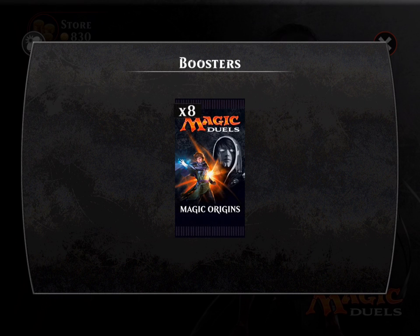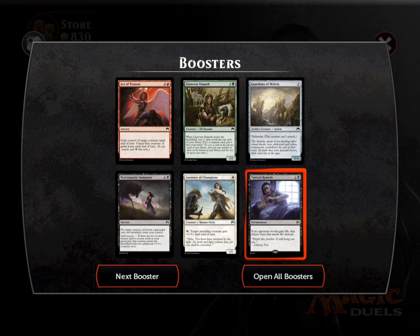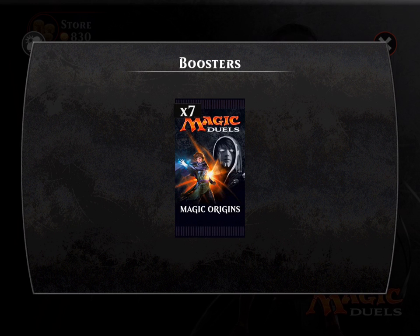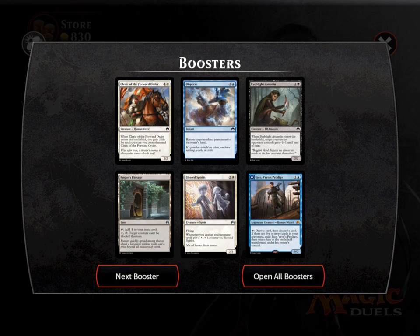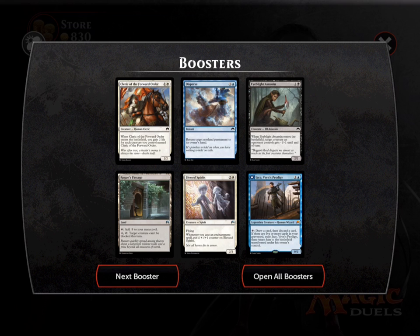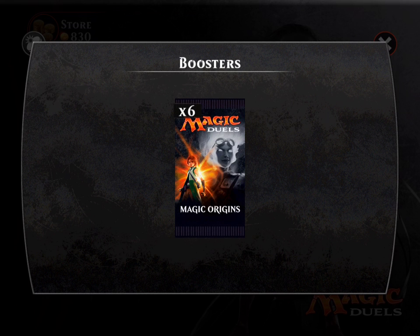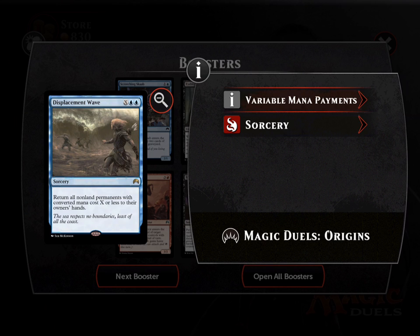We actually have more than eight packs — I'm just going to buy five more after this. We have enough of these already. I definitely believe you can only get two of the same rare; if it tries to give you another one, it'll re-scramble it. Baby Jace in real life is worth about 40 bucks, but how much is he worth in Magic Online? I do love Jace — he's very good. So we got a Jace; maybe we'll make a mono blue deck.